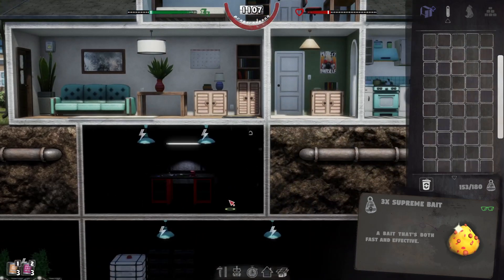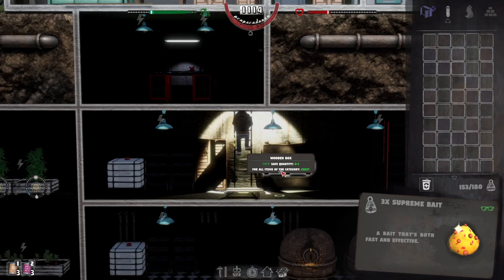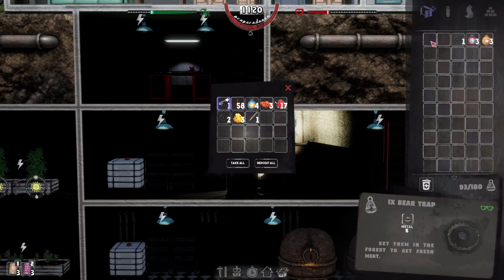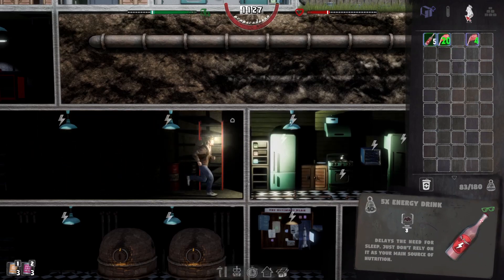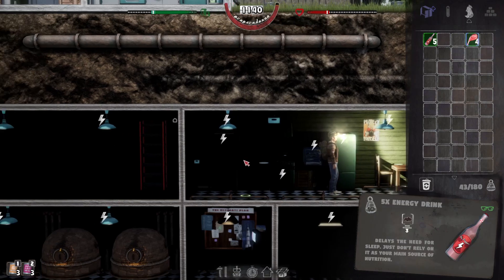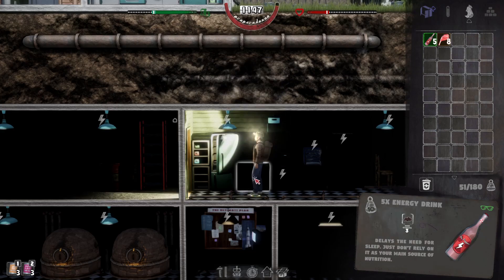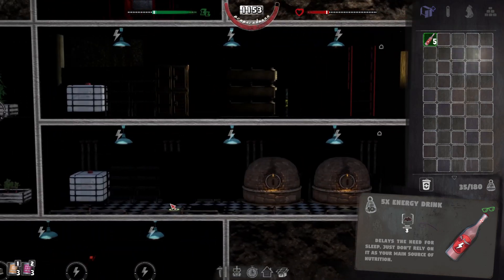We've got to come down here and refuel everything. We're hurting a bit on that. Let's put those in there - and then we've got just way too much meat again. What do we do with it? I'll just put it there. We'll take that one out, let that spoil and just kind of replace it and get rid of it.